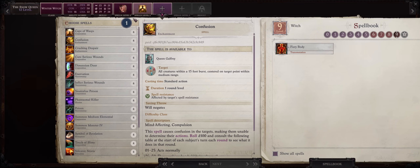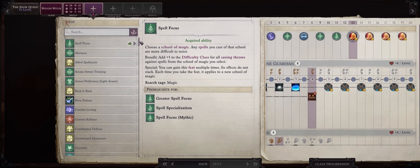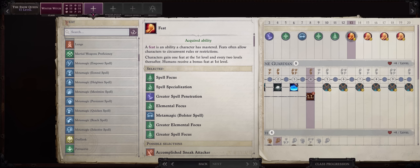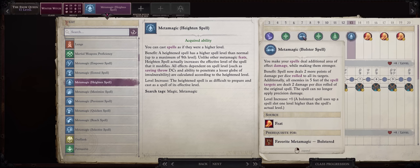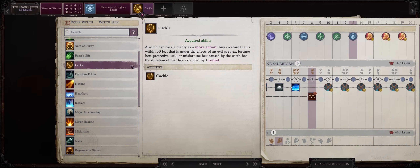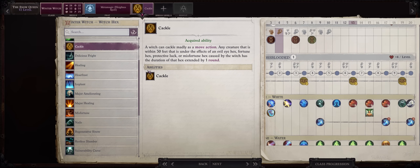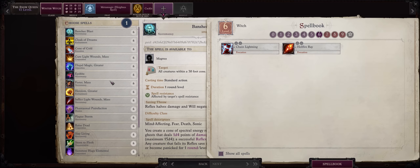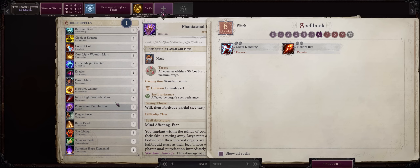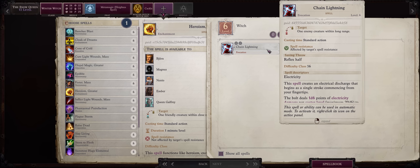Just remember that as a level 4 spell, once you reach around level 12, it's nice to pick Dimension Door, because it can help you access a lot of secret areas during chapter 4. For level 13, I would rather get Heightened Spell. Heightened can provide even more spellbook flexibility when combined with Bolster. For another Hex, Cackle is the way to go — this is kinda cheesy, because you can then extend both Protective Luck and Fortune Hex by a number of rounds equal to only your patience when it comes to spamming Cackle.